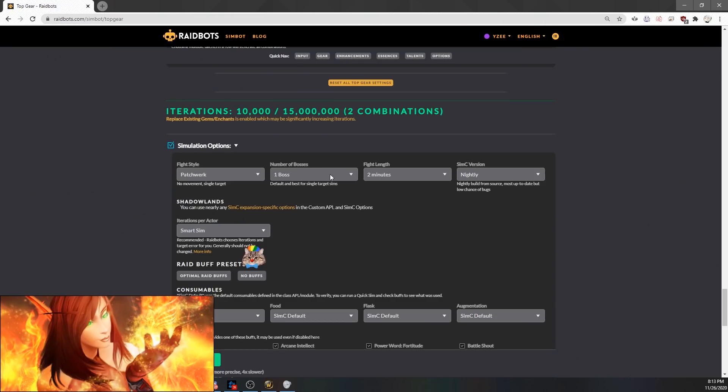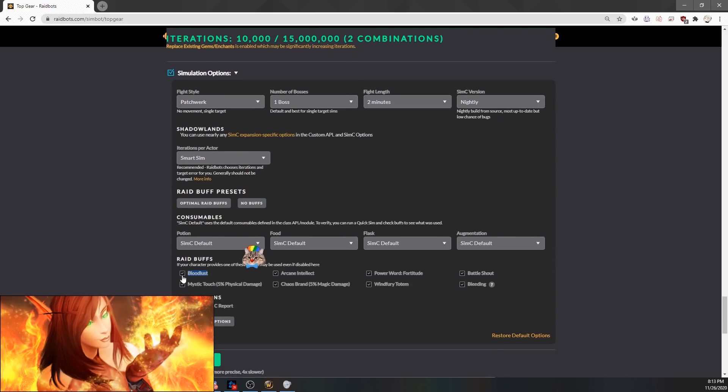If I'm simming for Mythic Plus, I always sim 1 target, 2 minutes, with Bloodlust turned off. If I'm simming for AoE, I sim 5 targets — or more, maybe 10 targets — for 1 minute, and I always make sure Bloodlust is off.